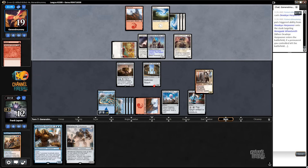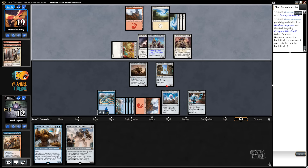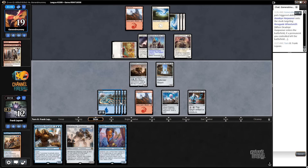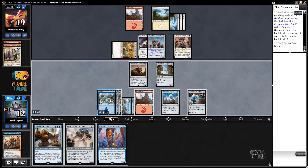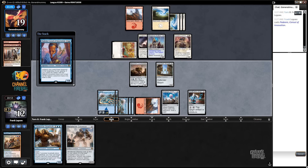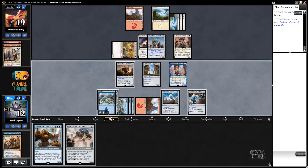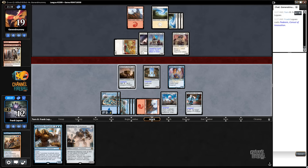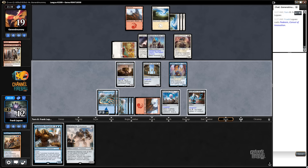Dang it — they killed that guy over the Dockhand. That's interesting to me. Two, three, four. This is great. Except we gave them a Reservoir Walker, which means we'll never draw cards from it. It does block all day, though. Actually, we have Torrential Gearhulk and Metalwork Colossus, so drawing cards is not that far in the future.